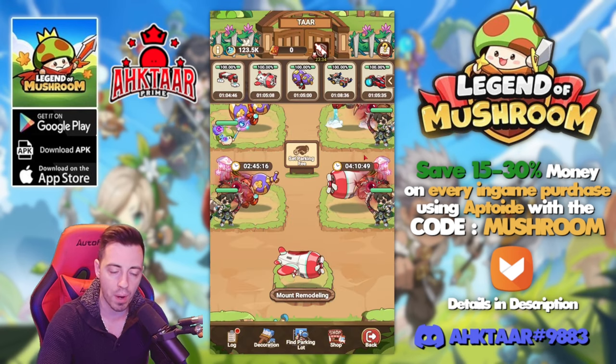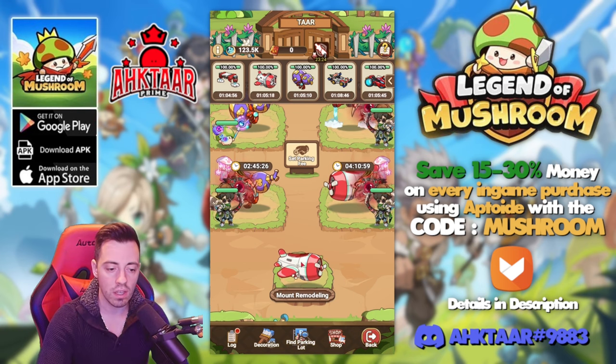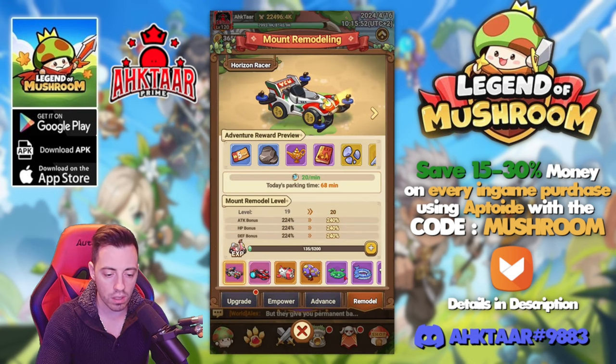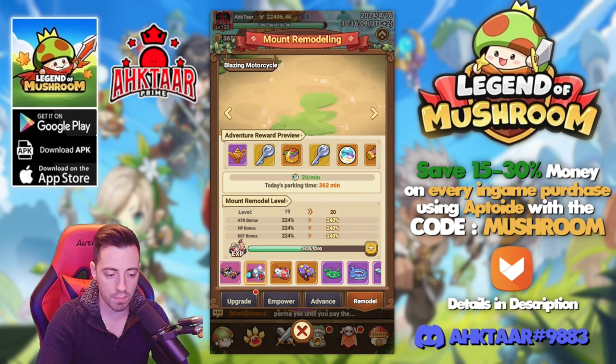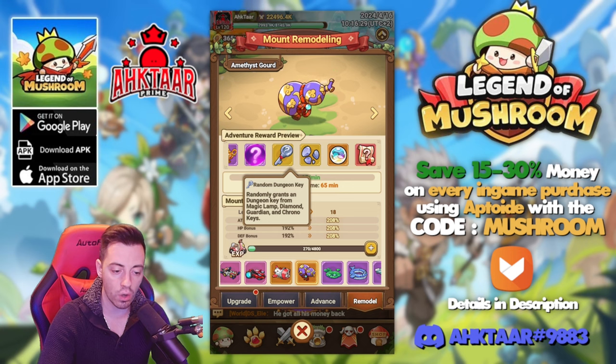Finally, you have another way to get some clock windows: the parking walls. It's gonna depend on the mounts you are gonna park. If you want to know what you can get with every mount in the game, just come back there, go to remodel, and you can have a look at all the mounts even the ones you don't have on your account. Sometimes you can get a random dungeon key and get one for the chrono tower.